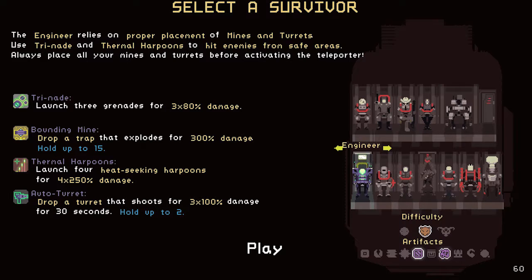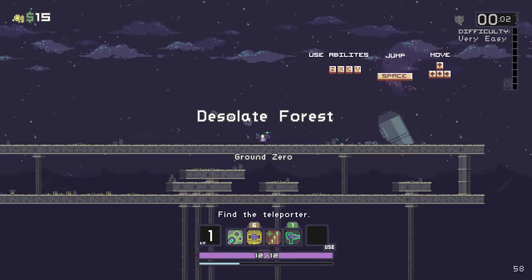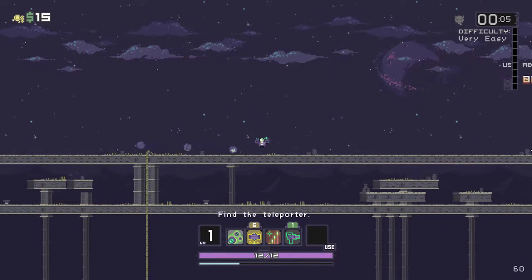I'm about a minute in, let's get the run started. I'm playing the Engineer this time because the Engineer has a lot of damaging abilities and no actual dodging abilities — which would be bad with me getting one-shot — but they have so much damage it doesn't even matter.